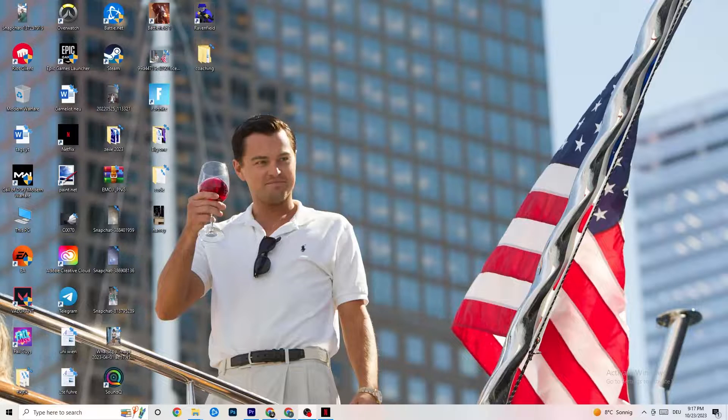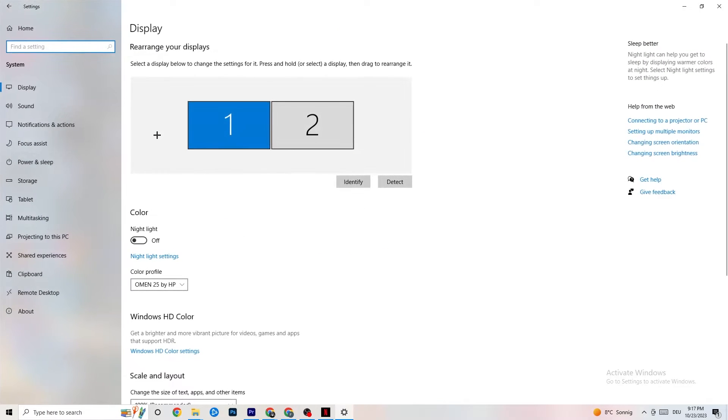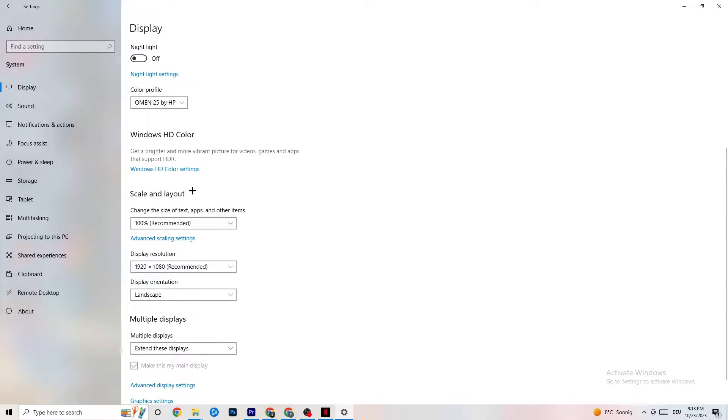The first thing to do if your game freezes, has FPS drops, or stutters: navigate to the bottom-left corner, click the Windows symbol, hit Settings, then go to System. First, identify which monitor is your main one — click Identify and set the main monitor. Under Scale and Layout, change the size of text, apps, and other items to 100% as recommended. Then go to Display Resolution and match it to your in-game resolution — for example, 1920 by 1080.